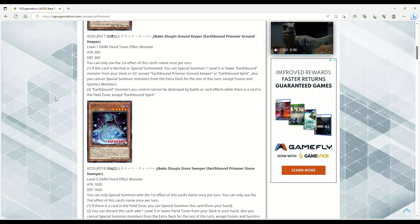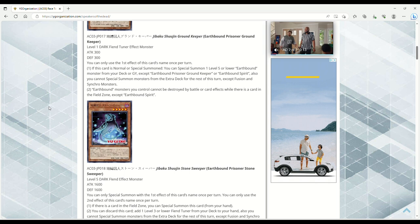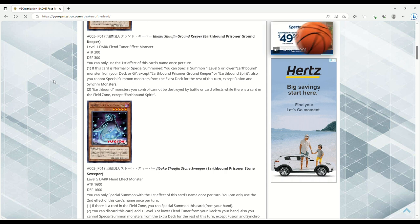Earthbound monsters you control cannot be destroyed by battle or card effects while there is a card in the field zone except Earthbound Spirit. The whole gimmick with Earthbound Immortals — similar to Malefics — is that the big Earthbound Immortal monsters require a field spell on the field on either side. If there isn't one, they're destroyed. Some also have an effect where if destroyed by a card effect, they trigger something. They all share the effect of not being targetable by card effects or attacks.